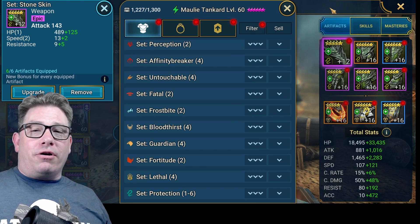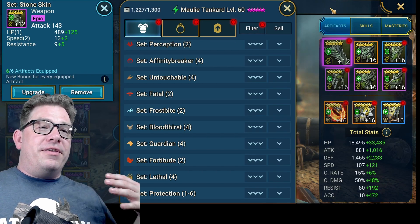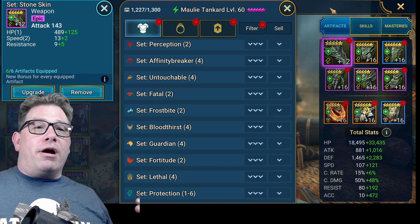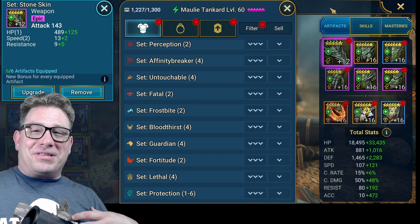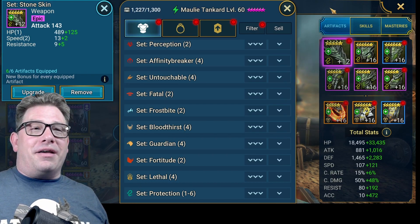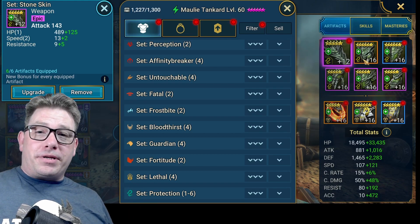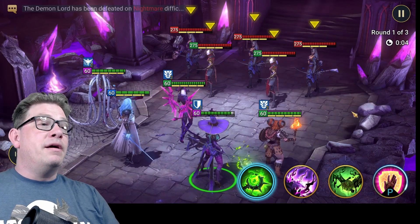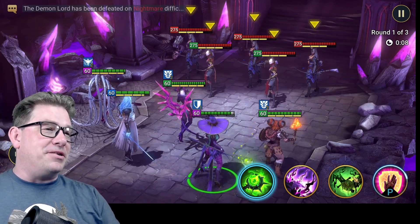With this gear, Provoke becomes the same as Stun — as long as you're not fighting a champion who can strip Stone Skin on their A1. Harvest Jack might be a scary opponent; there are a few others that could do that too. I'll show you some Doom Tower and some Arena, and then we'll go over the masteries after that.